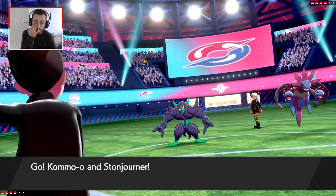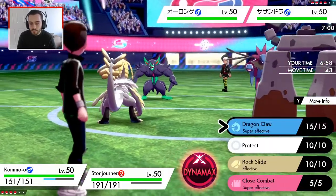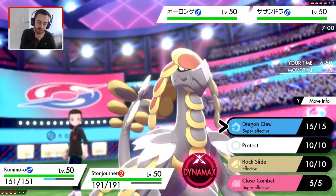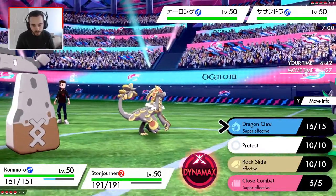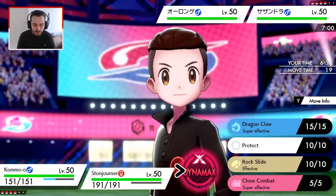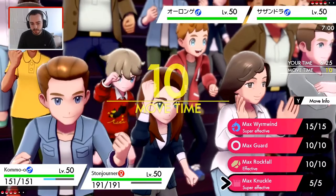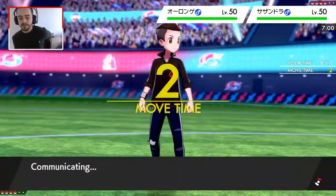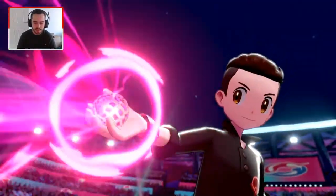We've got the Hydreigon and the Grimmsnarl. I am Focus Sash on Stonjourner. I think the Grimmsnarl is going to attack my Kommo-o or use Light Screen/Reflect. I wonder if I should Dynamax — do I want Max Wyrmwind or Max Knuckle? Knuckle raises my attack, that lowers the opponent's attack. I'm going to go Max Knuckle on the Hydreigon and Rock Slide for a bit of extra damage. Stonjourner hits incredibly hard, and with Power Spot, I reckon Close Combat is going to do a hell of a lot of damage.